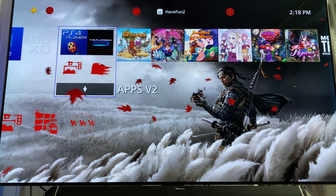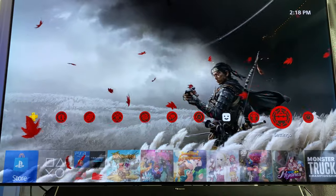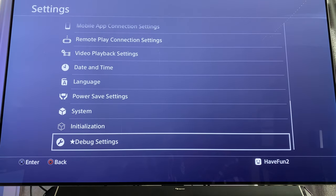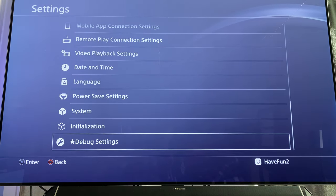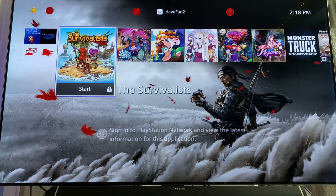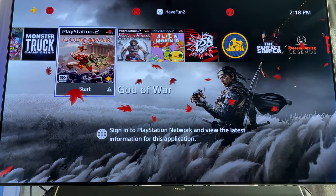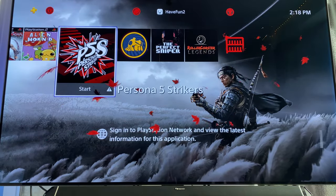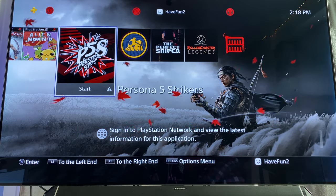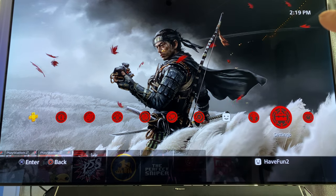When the jailbreak works, wait a few seconds — don't rush to close everything, just be patient. Go to Settings — if you have 'Debug Settings' at the end, it means you are jailbroken. You'll still see the lock on the games, but as soon as you start one game all the locks will disappear. Now it's time to plug in your external drive — wait for the icon to finish scanning your drive and you can play any game.